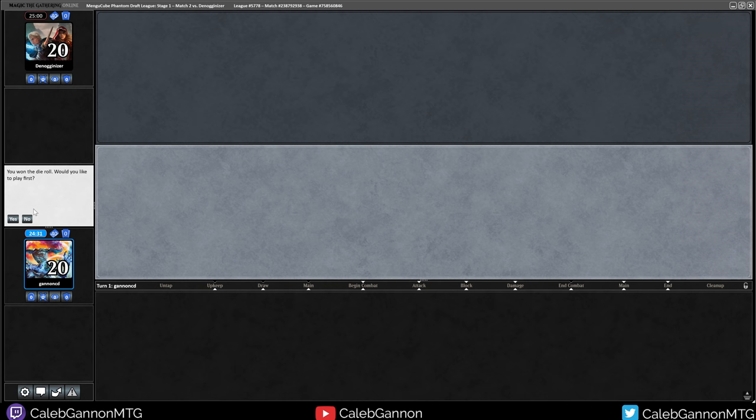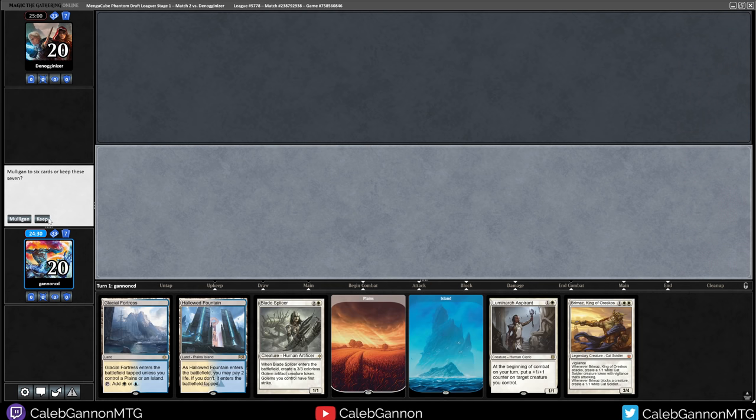I was trying to save the viewer some time. This hand's good - I'll keep this. Turn one tapped Hallowed Fountain, turn two Luminarch Aspirant, turn three Brimaz. This is Vintage Cube but we're playing like Standard.